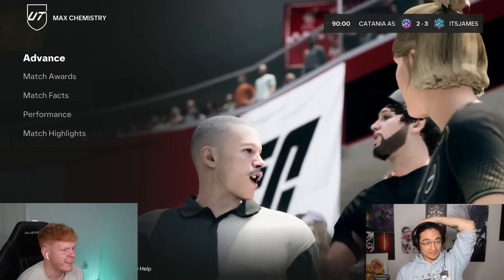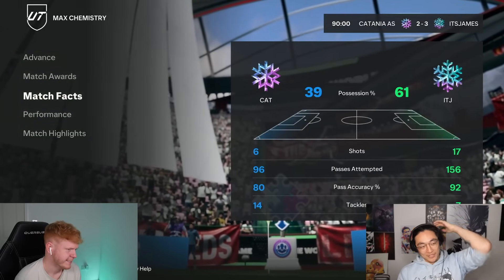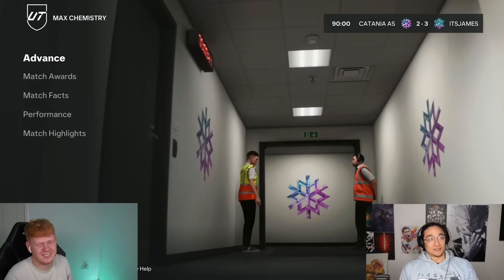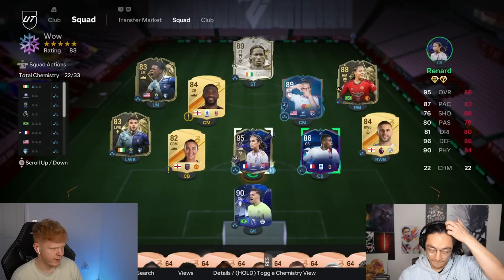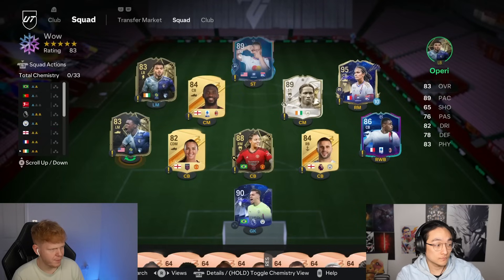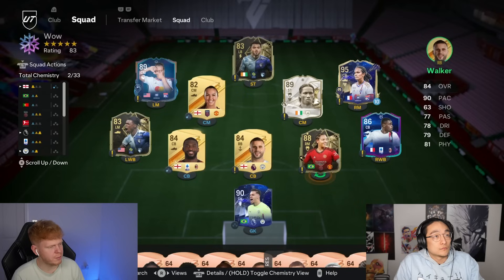Pain once again — the formation just didn't work. I was incredibly fortunate though — even though I had a bronze keeper, you had two attackers for most of the game with no one else supporting. Let's move back to the squad screen. I'm slightly worried — she was quite good, you know. You've got some expensive players on the line. I quite liked the Geisser card to be honest — thought she was pretty good.